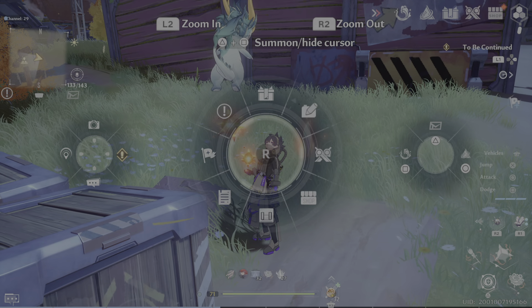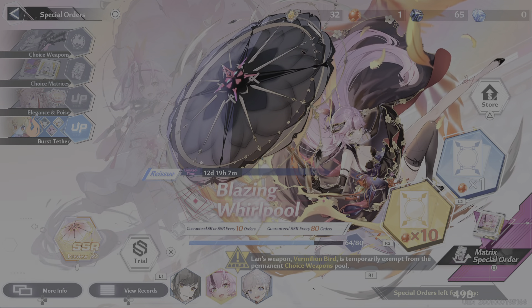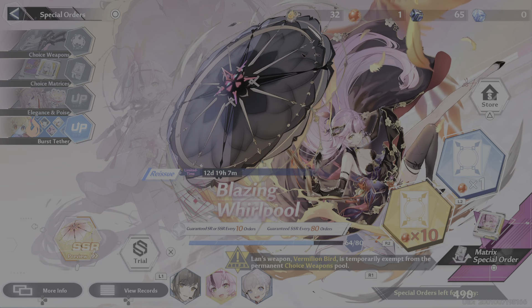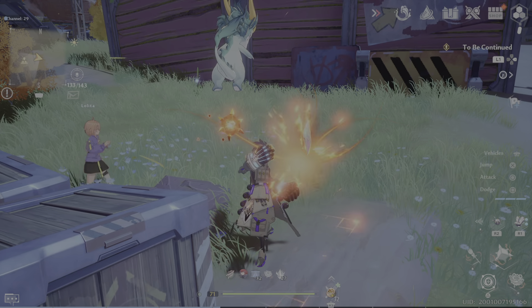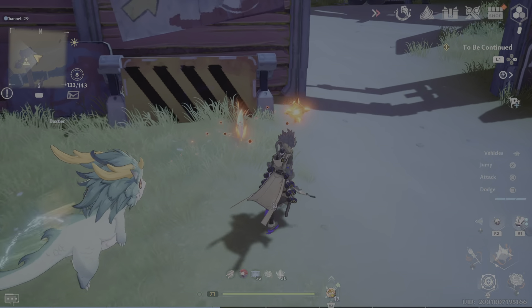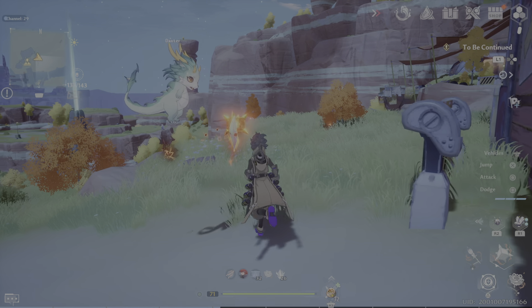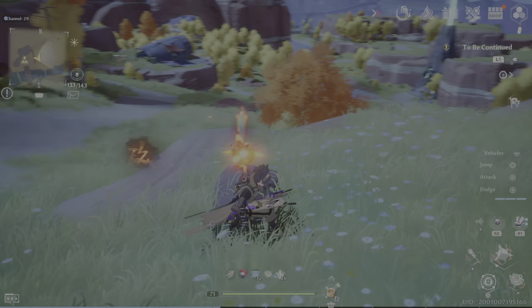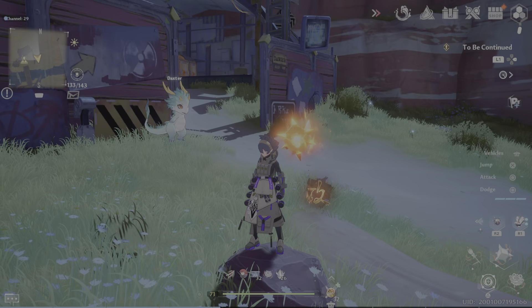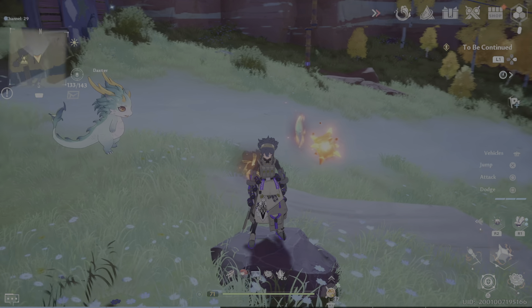Another way to get red nucleus is by spending 150 dark crystals — not the blue titanium ones, but the dark crystal. Every 150 dark crystals gives you a red nucleus. If you don't want to keep searching, and you have a lot of dark crystals, you can do it that way. Hopefully this helps with getting red nucleus without spending a lot of money.